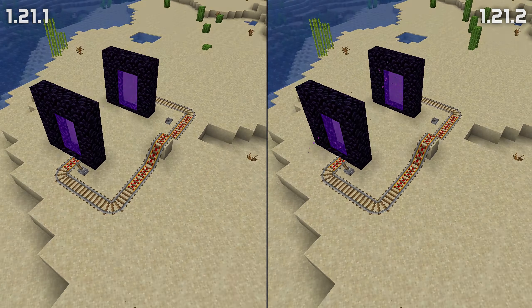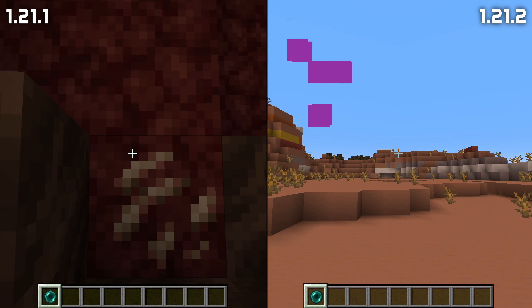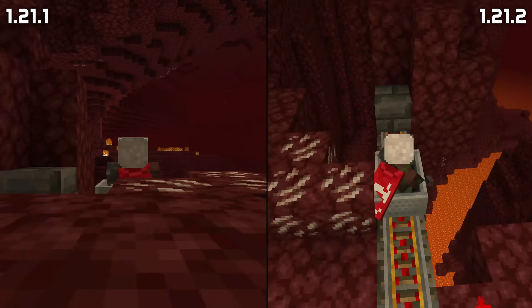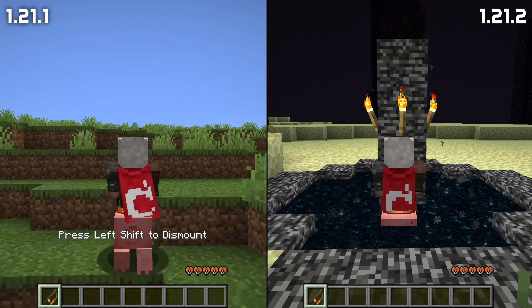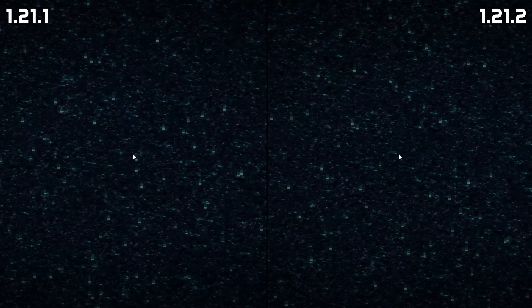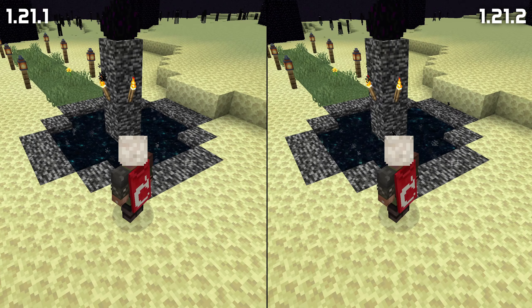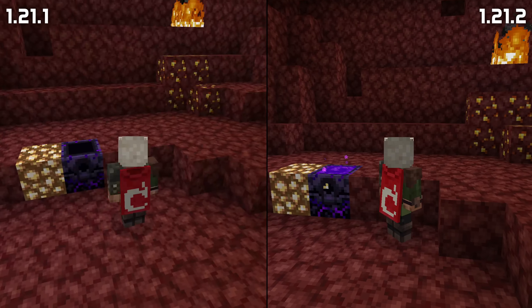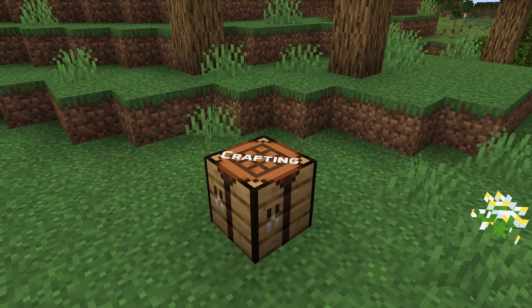Any thrown enderpearl now loads chunks around it in a 3x3 chunk area, just like an entity going through a portal. Enderpearls now belong to the player like a mount would, meaning they vanish when the player who threw them logs out and reappear when that player loads back in, which then also reloads the chunks around them. Specifically, an enderpearl creates a new ticket for chunk loading every time it moves into a new chunk, and also periodically every 10 seconds.